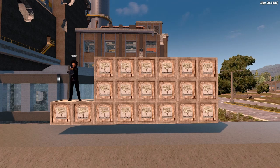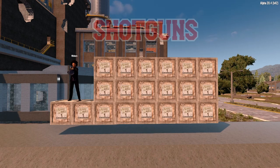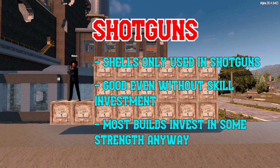Welcome to the 7 Days to Die Weapons Explained series. Today we've got shotguns. All demonstrations are done on insane difficulty, with skills appropriate to when you'd expect to acquire the weapon. Shotguns are possibly the most universally used weapon in all of 7 Days to Die, thanks to having plentiful unique ammo, high effectiveness even at lower skill levels, and adjacents to the Sexual Tyrannosaurus perk, for which you likely have already invested into the Strength Tree somewhat.